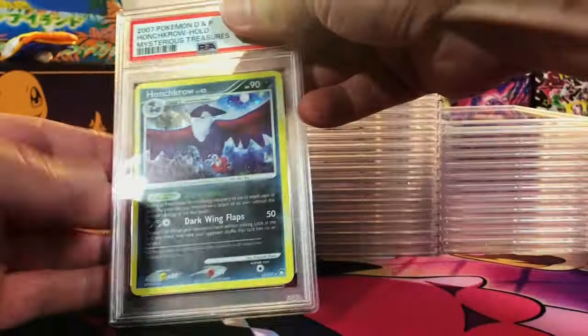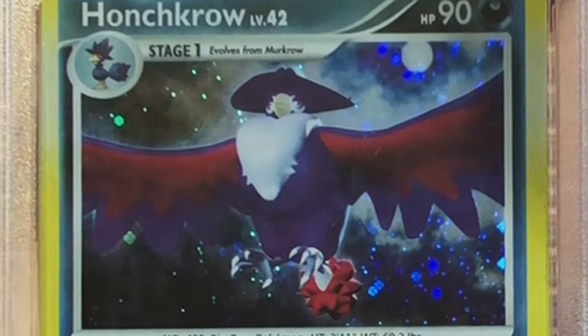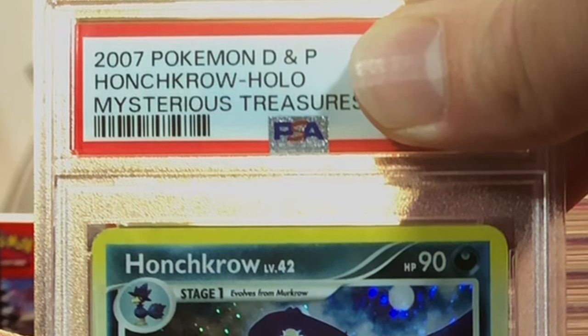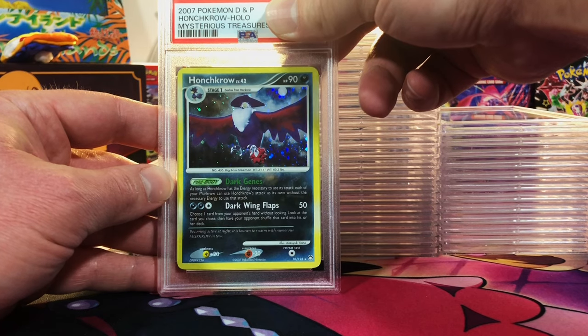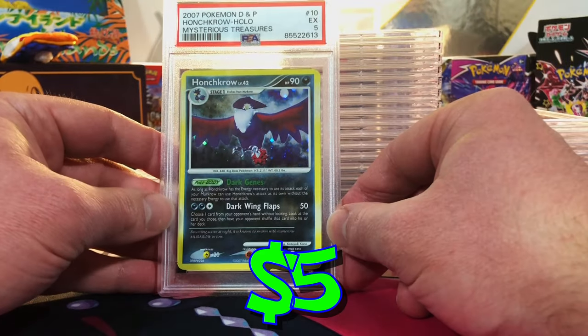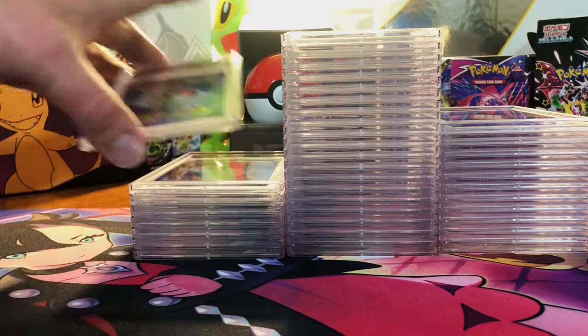Centering is off — our Honchkrow Holo. This is beat up; I just wanted to take a chance. I didn't want to put a Mysterious Treasures Holo in the bulk pile — didn't have it in me. This is probably more like a 5. Right on the money — Excellent 5. I'll take it. Sometimes you just gotta take a chance and see what happens.